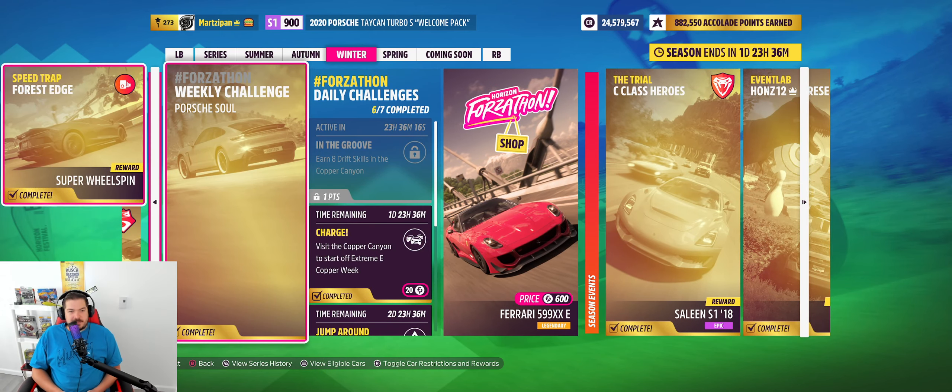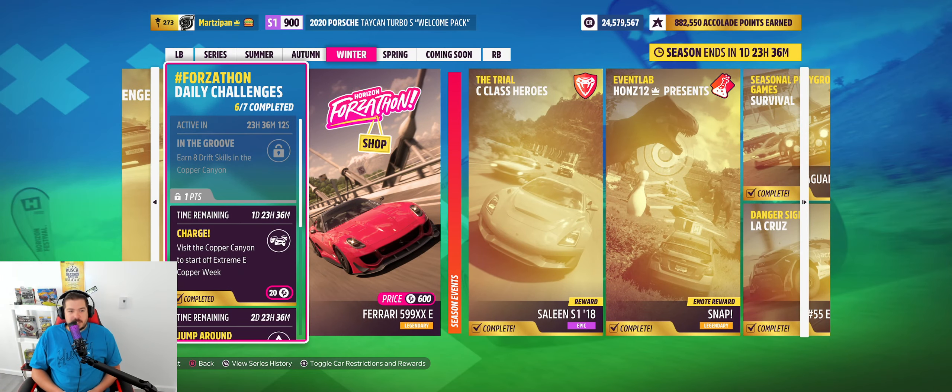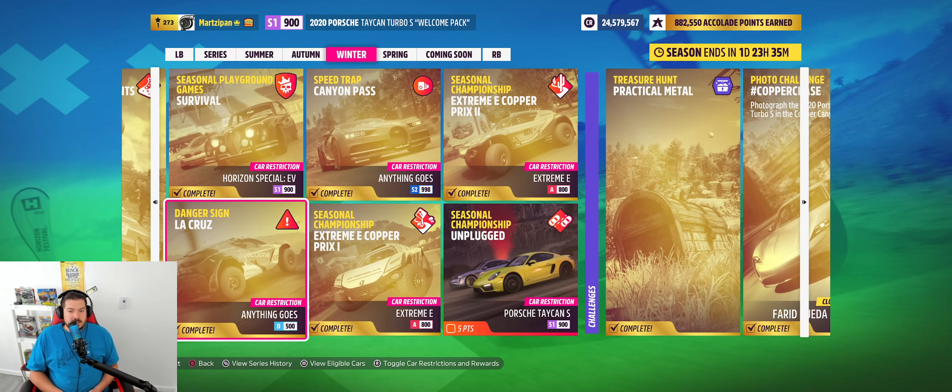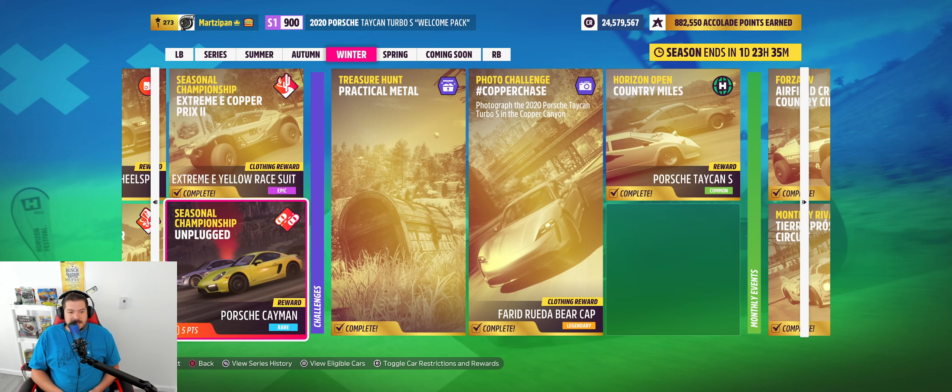We probably have the worst car I've ever seen that we can win there with. Survival is now complete! The only things we have left for this week's festival playlist are: tomorrow - earn eight drift skills in Copper Canyon, which you can just repeatedly grab your e-brake and throw it side to side as long as you're in Copper Canyon. And this one - it has to be the Taycan S. The front car is the reward car - the Cayman - and the car in the back is the Taycan Turbo S, which is what we're going to use.